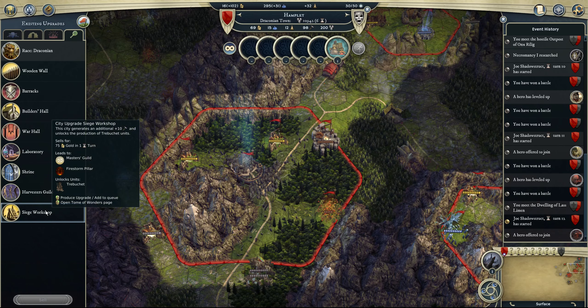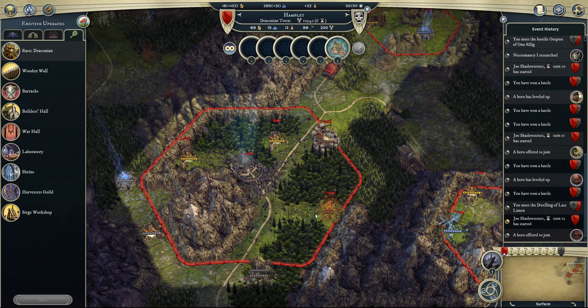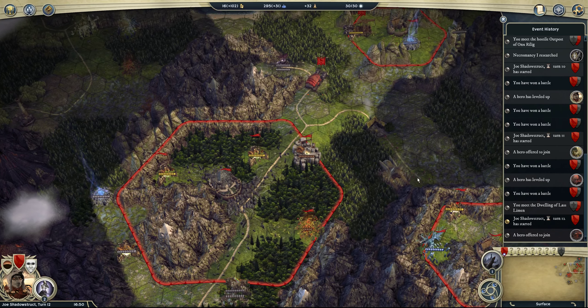I'll probably make this a forging city, so I'm doing Siege Workshop and we'll probably do Masters Guild. The Warhol was free — I didn't build that laboratory. And I want to do an observatory eventually to help get the next ring at some point, but a little strapped for cash, so having to be judicious with that.